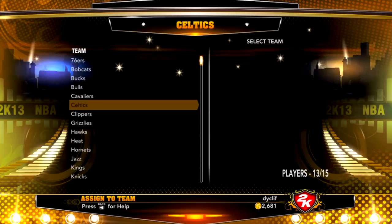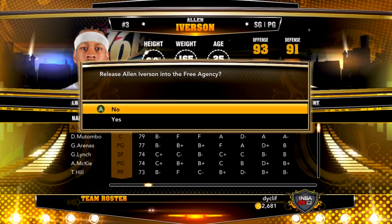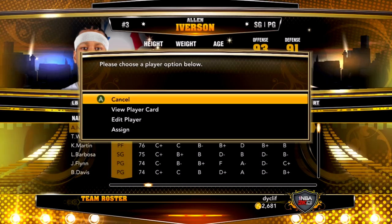I want to play as Allen Iverson, so I'm going to assign Gilbert Arenas to that team. I'm going to put him as a reserve, and I'm going to release Allen Iverson into free agency. You can actually do that this year, and as soon as I knew that, I was like, this is going to be so much easier than last year. So basically, all you need to do now is grab Allen Iverson and assign him to whichever team you want.